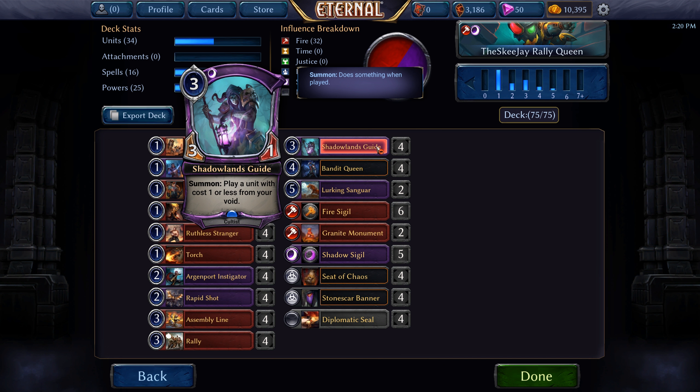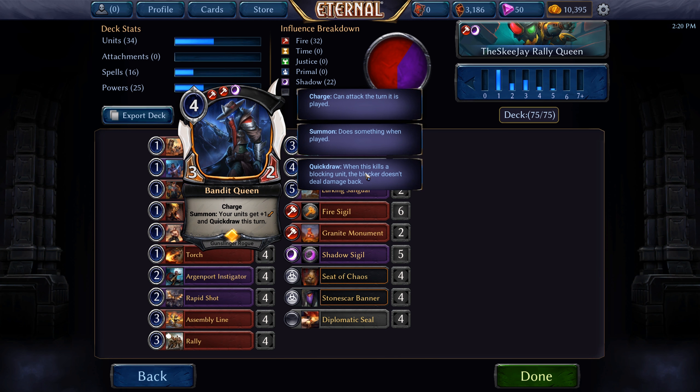Four Shadowlands Guide, a 3-cost 3/1 — when we play it we get to play a unit with cost 1 or less from our void. Four Bandit Queen, a 4-cost 3/2 with Charge — when we summon it our units get +1 attack and Quick Draw this turn.